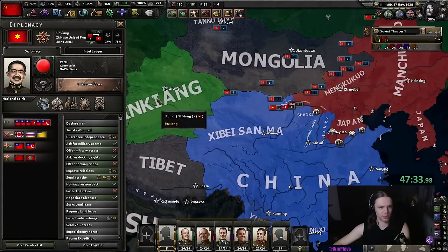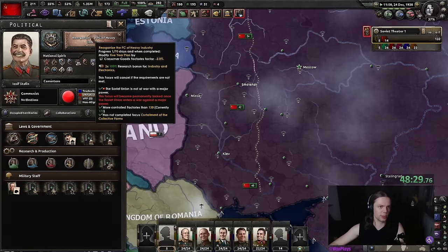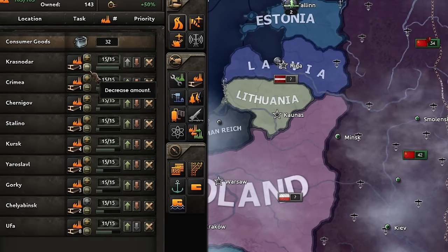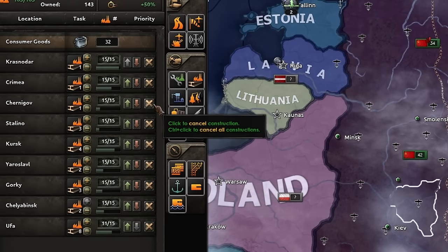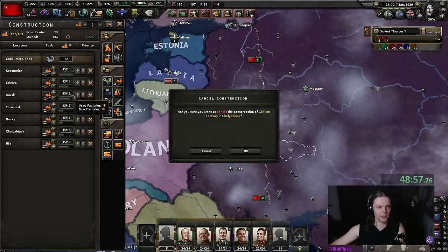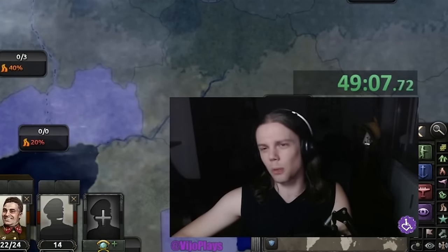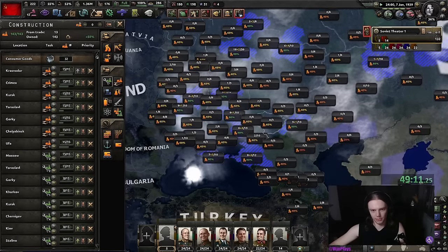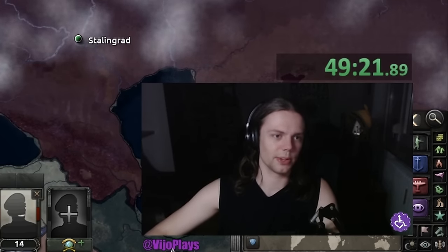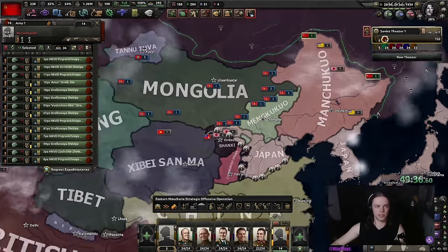I'm gonna get engineer level 2 now, which will allow us to build some proper flame tanks. Stalin is no longer insane — we can do the Third Five-Year Plan. We might as well get the non-aggression pact with China and Xinjiang, which will increase relations. We're immediately going to continue with the reorganization of the PC of heavy industry. I just realized I did go a little bit too much into civilian factories — it's already 1939, not a huge deal but by mid to end 1938 you should start building military factories.